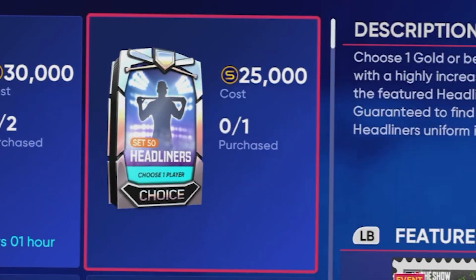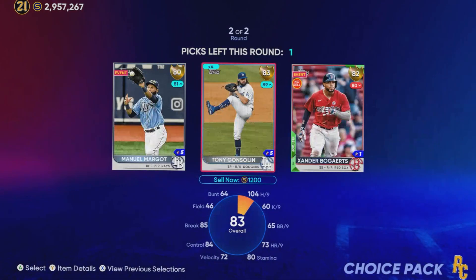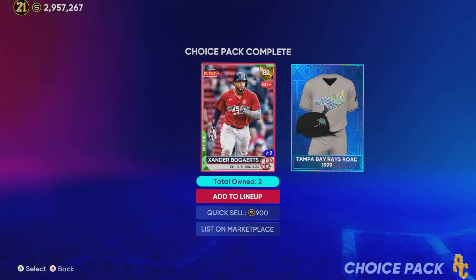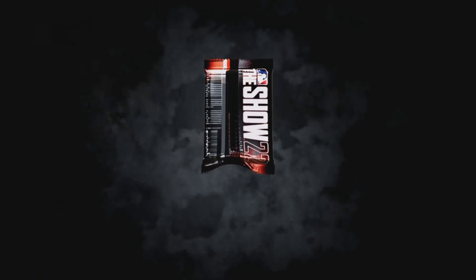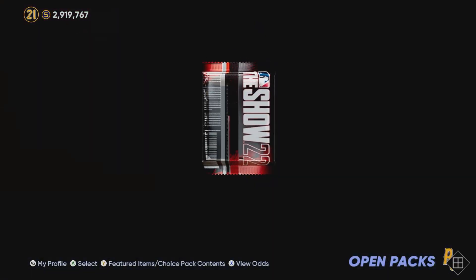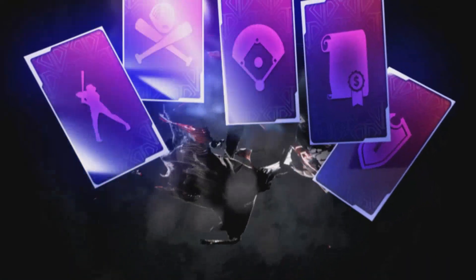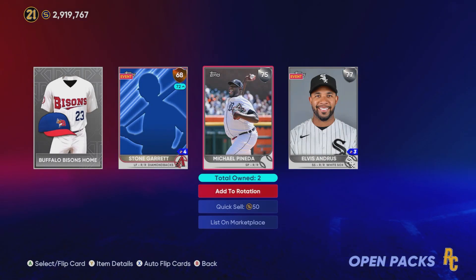As always with our headliner packs, we're going to go ahead and buy the 25k pack. I am 4 for 4 on the last 4 headliners I bought — let's see if we can make it 5 for 5. That stinks. We'll go ahead and rip open the other packs instead. We have 5 set headliner regular packs here. Let's see if we get lucky and can pull Barry Larkin. It doesn't look like it's going to be very good for us, so most likely we're going to buy Barry Larkin off the marketplace — and we'll go ahead and do that really quick.